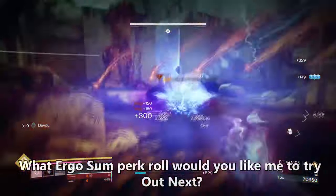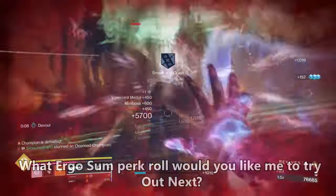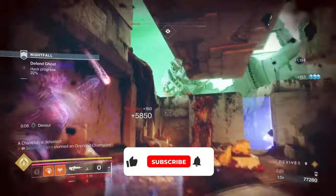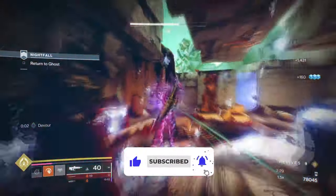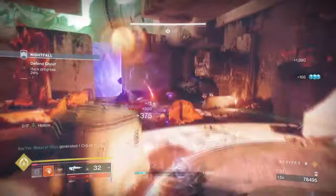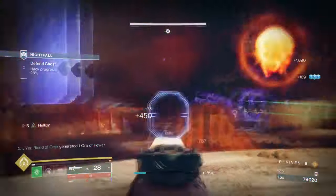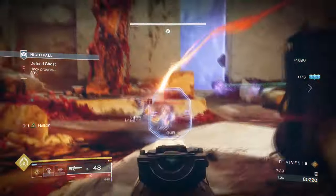So before we start, what Ergo Sum perk role would you like me to try out next? Be sure to comment below. To start with the general aim and exotic of the build, our aim is to maximize both prismatic and Ergo Sum properties to the fullest, so both new and old players will be comfortable enough with giving it a try. For this, we will be using Dawn Chorus and Ergo Sum.